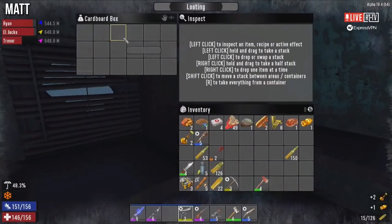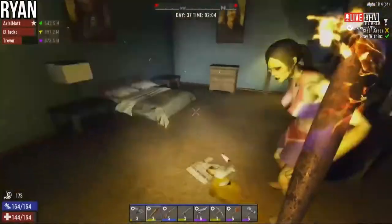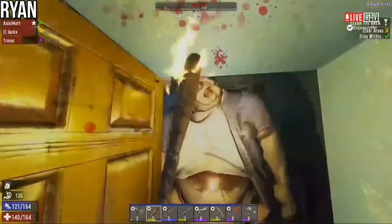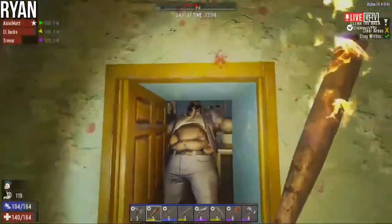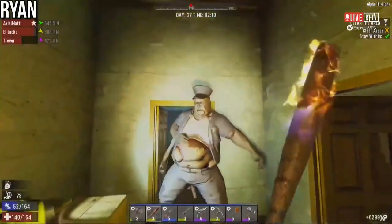I've got brass doorknobs and brass candlesticks — if you don't scrap them they're worth more. But sometimes it's hard to carry a bunch of unscrapped brass things. I mean, my whole goal right now is getting ammo.